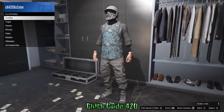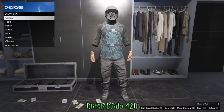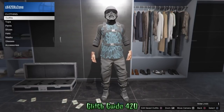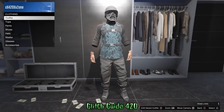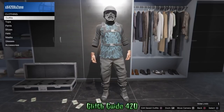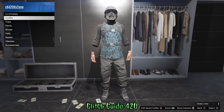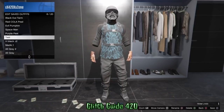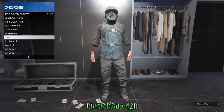Once you have it saved, back out of the mission — it's saved and you're done making the outfit. But as you'll see, the arms are going to show back up once you're in free mode. I'm going to show you a really cool glitch you can do with any outfit that has invisible parts on it that don't show up in free mode. This glitch is still working at 1.42 and will allow you to use any invisible outfits in free mode.